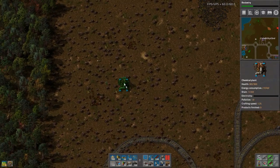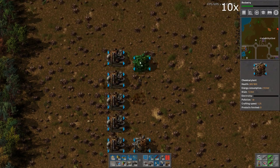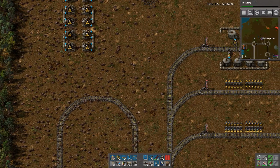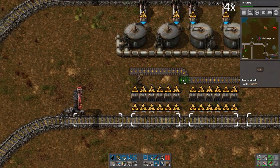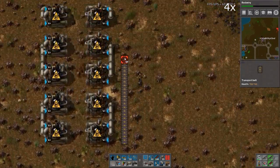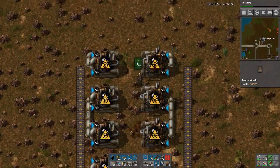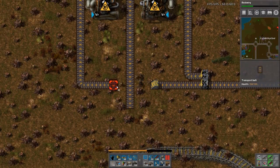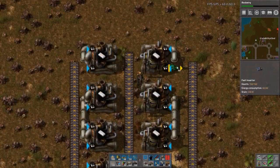Should have grabbed green circuits as well. And I need the coal which will come in here, and an output in the middle. Just for symmetry, okay.